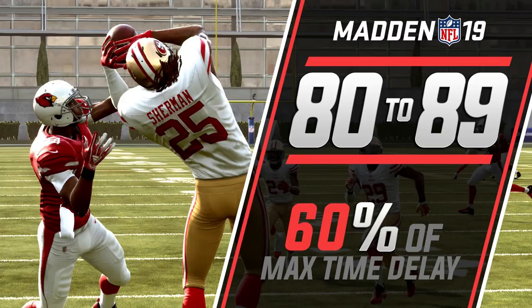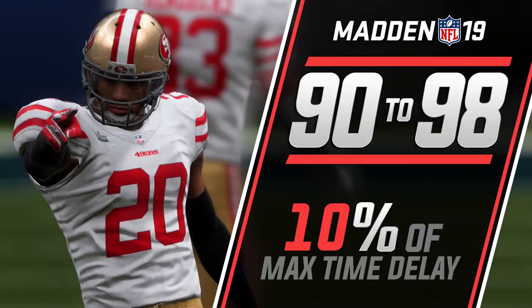Keep that in mind. Now let's take a look at the next set — players that are 90 to 98 in their zone coverage rating. Those players react at a 10% max time delay, meaning we're seeing a big jump between players rated 89 versus 90. That's another threshold. Players from 89 to 90 are going to play substantially differently from one another, while players between 90 and 98 in zone coverage are basically going to react to the ball pretty much the same.